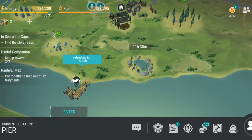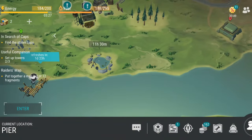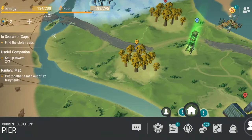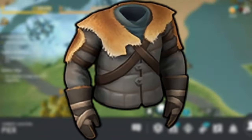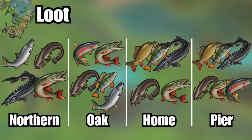In addition to the pier, there's a fishing event that spawns every couple of days and lasts for 12 hours. This event has three variations: one near your base, one in the oak forest, and one in the snowy regions. The snowy area requires fur armor for protection. Each location has unique fish, and these different fish types can be cooked into various dishes, which we'll discuss shortly.